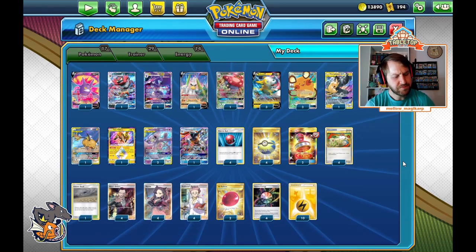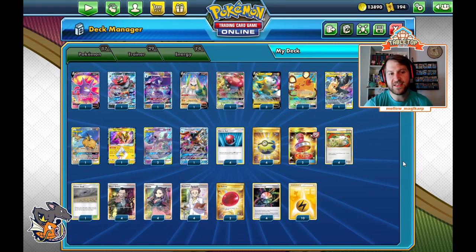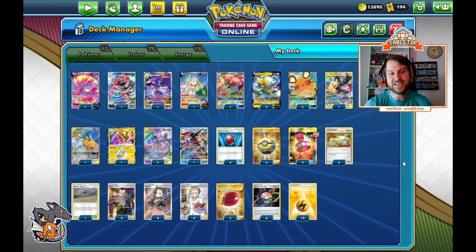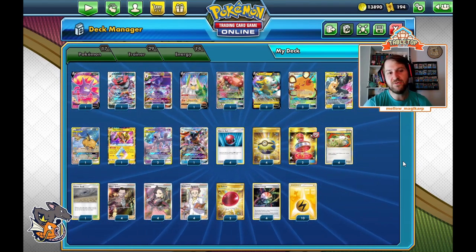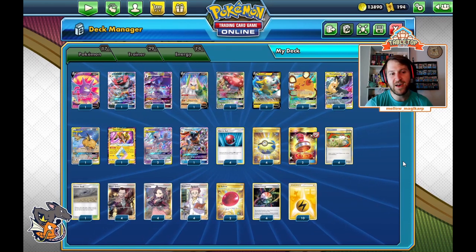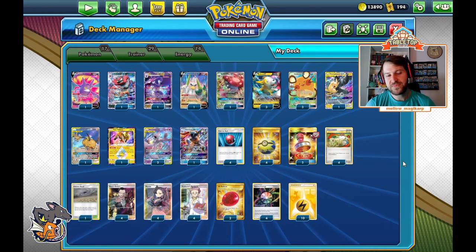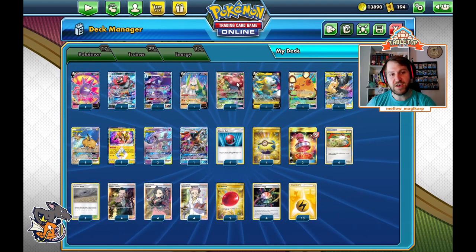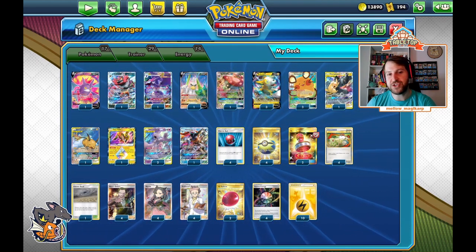So this is the current Mewtwo list I'm running. There are going to be some cuts made — I've played 30 games tracking with this deck, and there are some cards I think we're going to end up cutting. The Naganadel and the Sirfetch'd feel like we just never really use them, and I'd like to add some more consistency. It feels like the deck is just kind of missing something, because I use Pikarom a lot, I use Raichu a lot, or Mewtwo to copy them, and not much else.